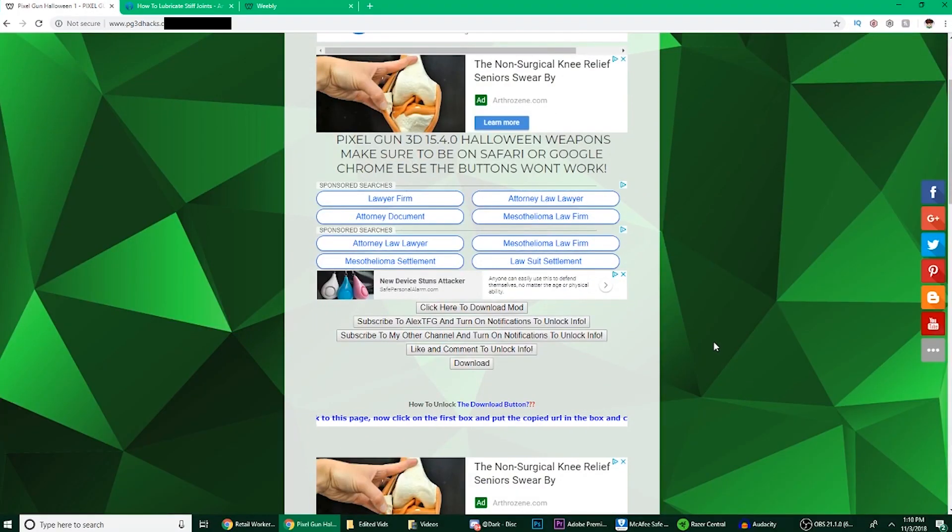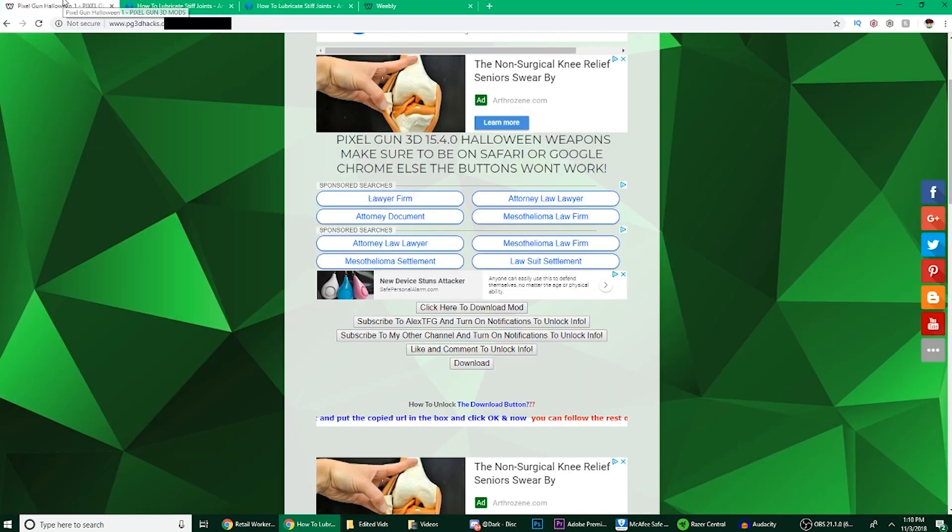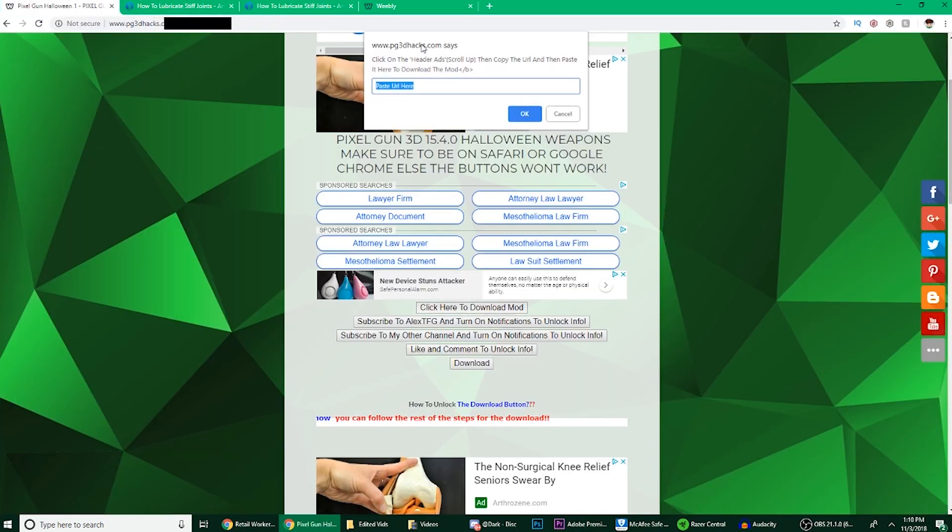I'm just gonna quickly show you guys how to use this website. It's pretty much just click on any ad — I'm gonna click this one for example — go to it, and then copy the link. You can go back to the website, click on the first button, this thing will pop up saying click on the header ad, scroll up, and then paste it here — right click and paste.